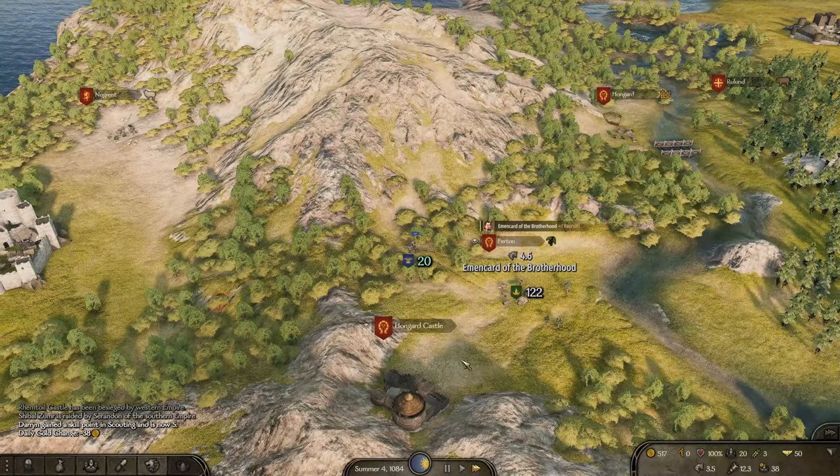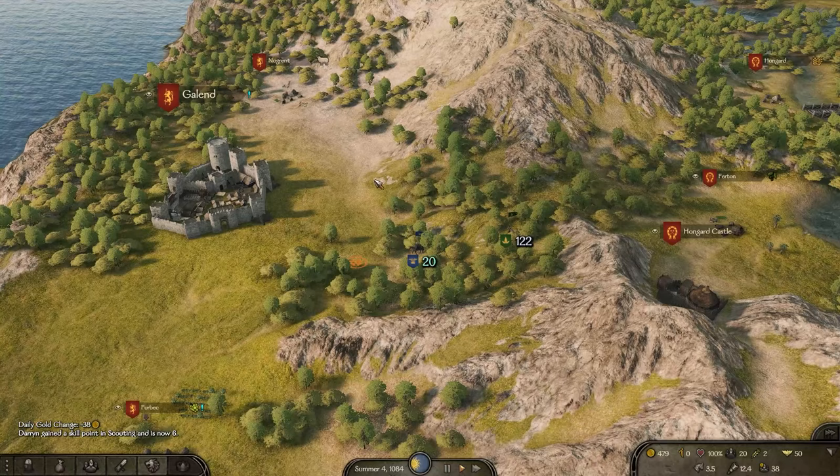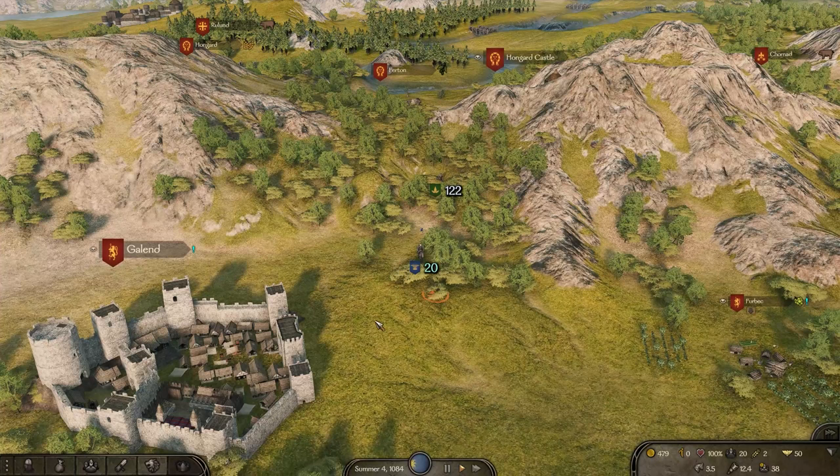We'll head south — break down towards Nogrent, Galland, Furbeck, and Meroch. Twenty sea raiders is actually way too strong for me. They're patrolling their hideout and sea raiders have decent equipment — we're just recruits. We have to be honest about what we have and what our capabilities are.